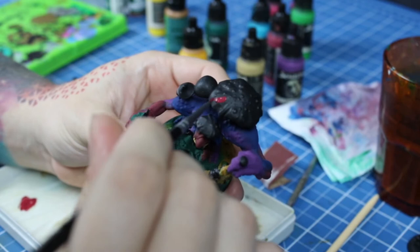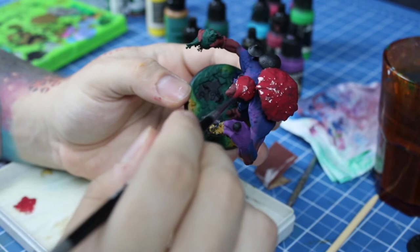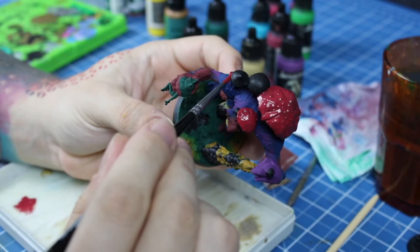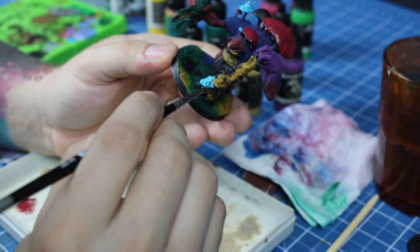The largest mushroom, and others on the head and shoulders, will be red with white spots — this is the classic mushroom look. Most of the small mushrooms and spores will be painted with turquoise at this point and will be layered with white later.